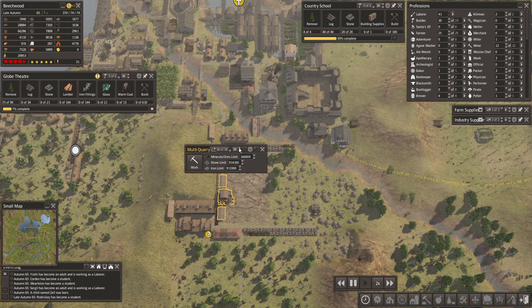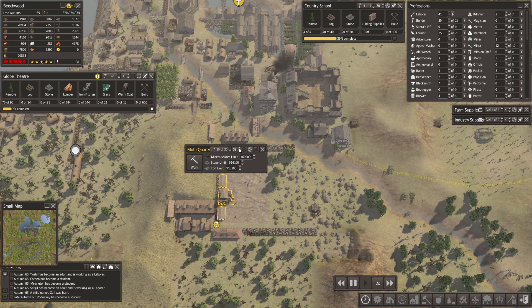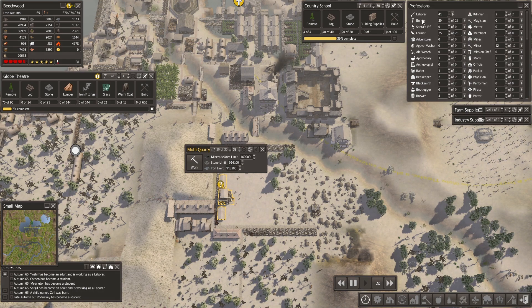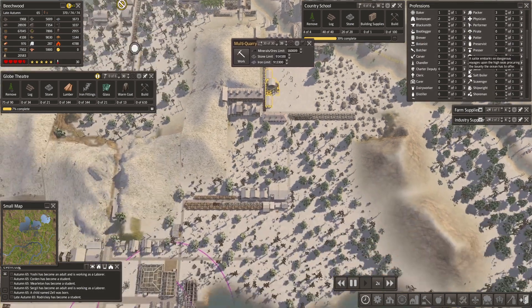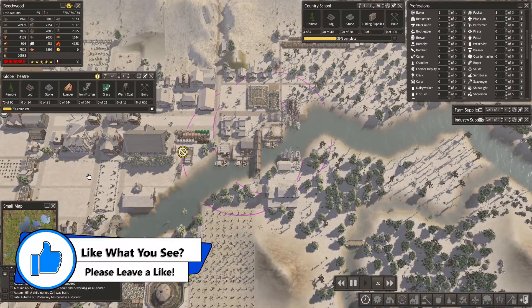Can I get 40? I think that might be the peak. My builders are also kind of running out of things to do, so I have another place I want to put people.